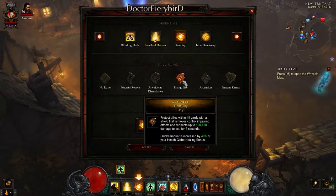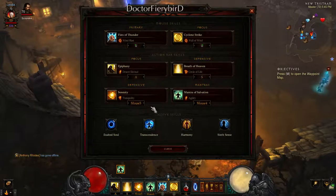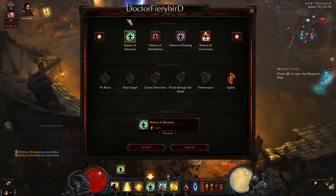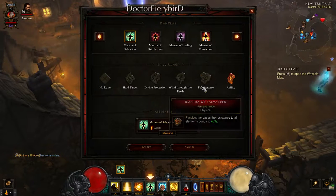The next skill is Serenity — Tranquility — which protects allies within 45 yards. You can use this with any group. It removes control-impairing effects and redirects up to 120,000 damage to you for three seconds. The shield amount is increased by 40–90%, so you get a lot of resistance — essentially 90% reduced damage.